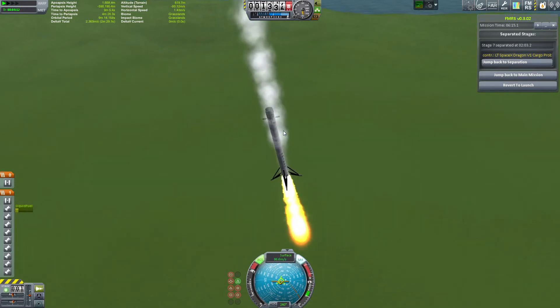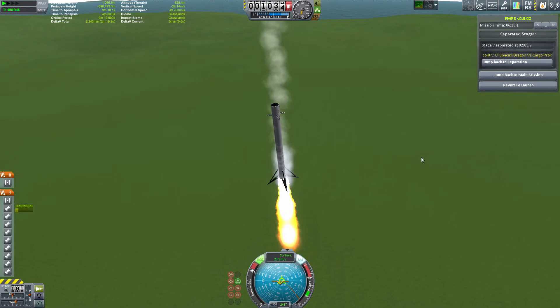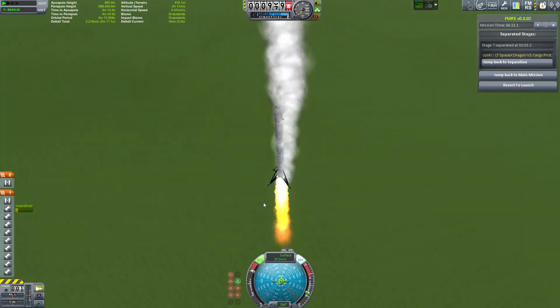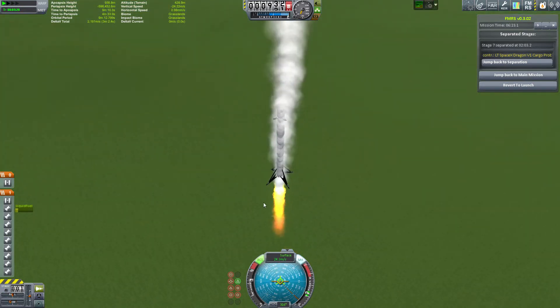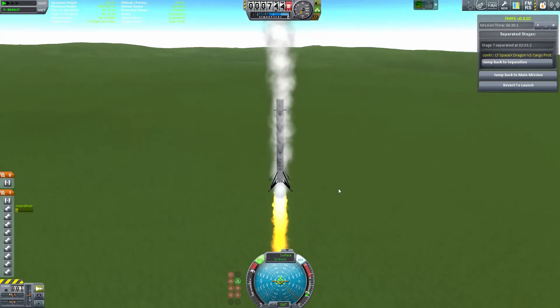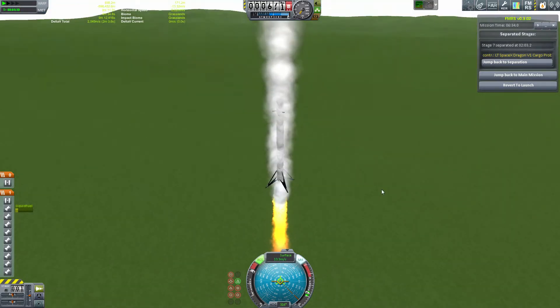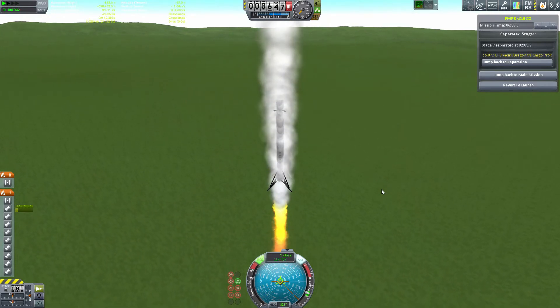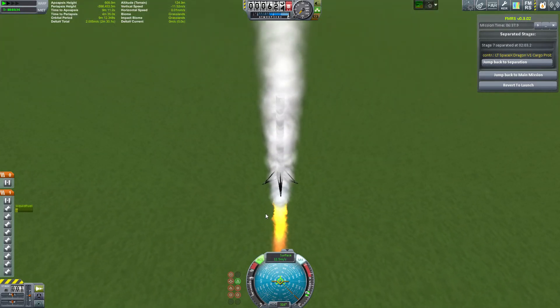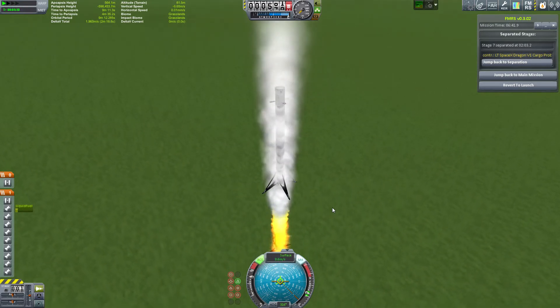I probably didn't slow down fast enough, so I had to activate all the engines just real quick to burn off a little bit of speed. It's a fun challenge trying to land these rockets, particularly when you're not using parachutes. Thankfully we have some piloting assistance from our probe, aiming me retrograde to keep me on point, which makes things a whole lot easier.